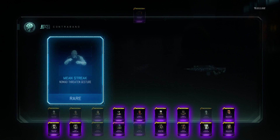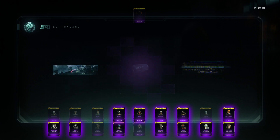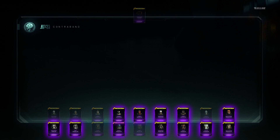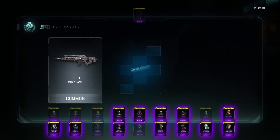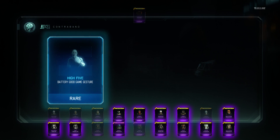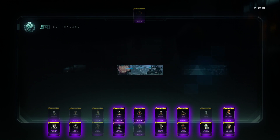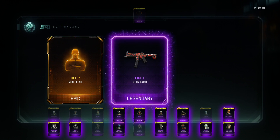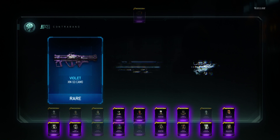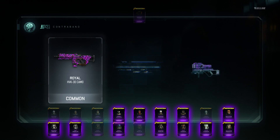I'm already on 900 keys spent. I swear if you pay real money you get better chances; if you use crypto keys you're less likely to grab anything good. Those epic taunts keep popping up — I wish I could grab them, but I already have all of them so there's no point.